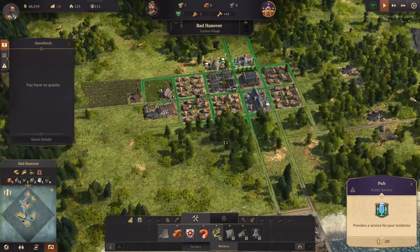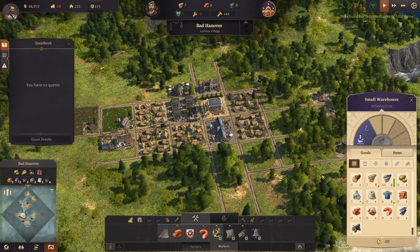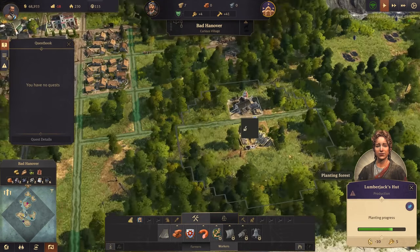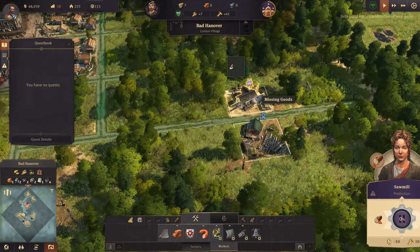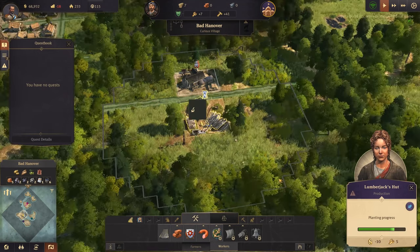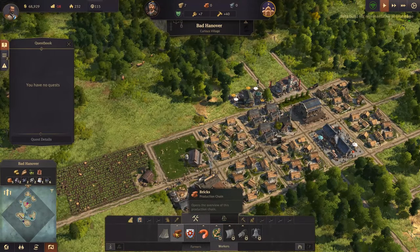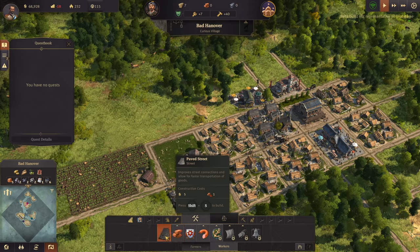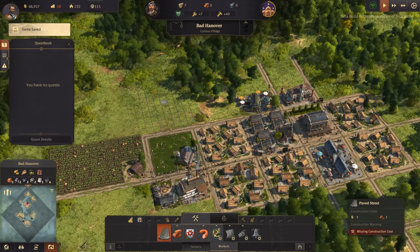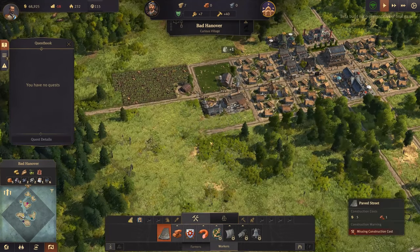If I click on the warehouse I can see in green who it's supplying. There's missing goods - yeah it needs wood. That's because it's about to get it from over here. Bricks we'll get from the clay line. Oh we can get a paved street with bricks - can we put it over the top of existing roads? It makes goods move faster - that's cool. I'm loving my little town so far.